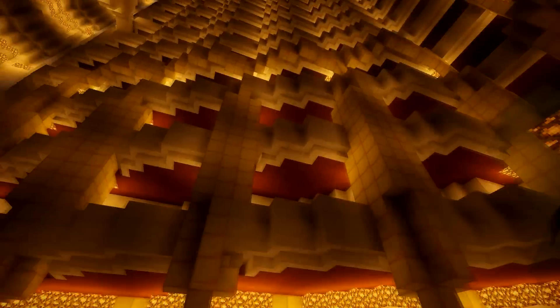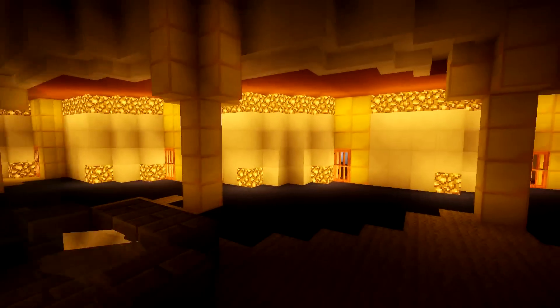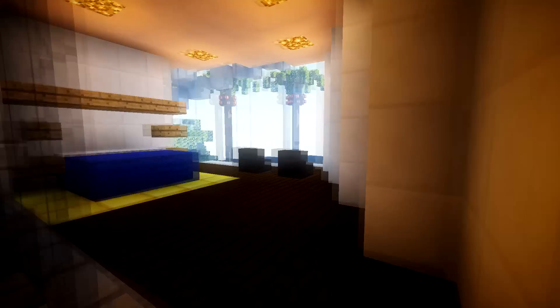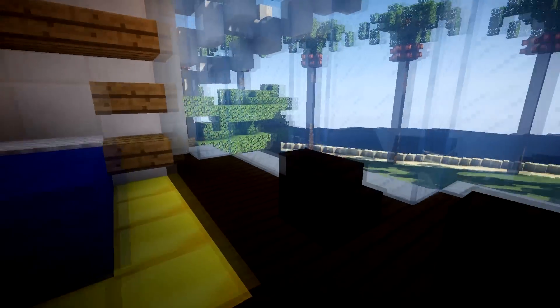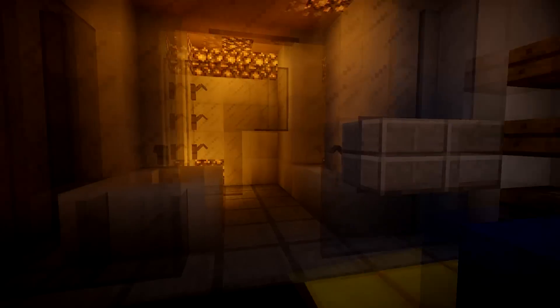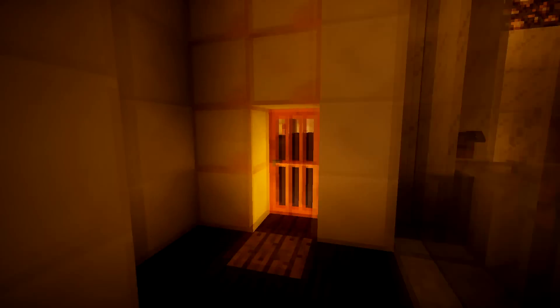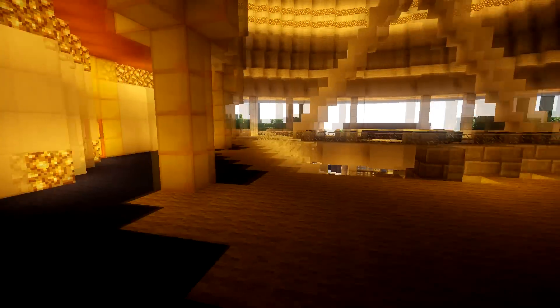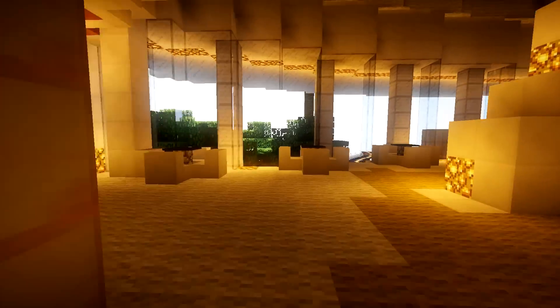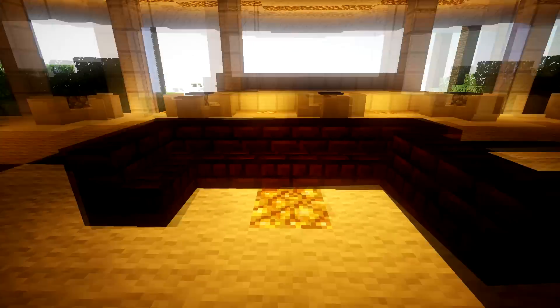We can see all the different rooms in here — we've got different colors on the side, though I can only see red; it might just be the lighting. Let's check out a few of the rooms. This is one of the rooms — pretty good design inside. Looking at the window, it looks pretty cool. We've got a bed here, a bathroom, a shower — basic stuff. Going back out, we've got a few tables and chairs here.